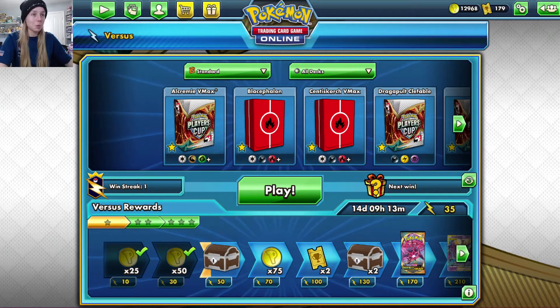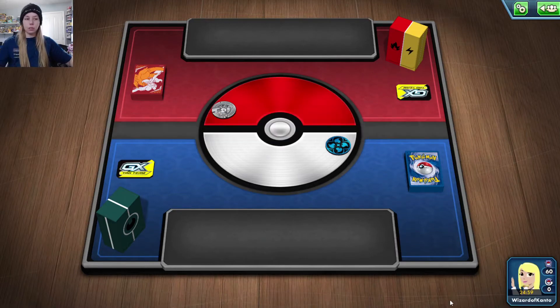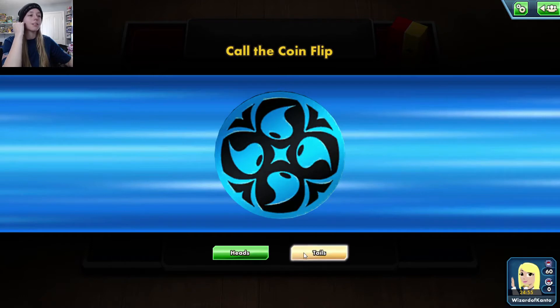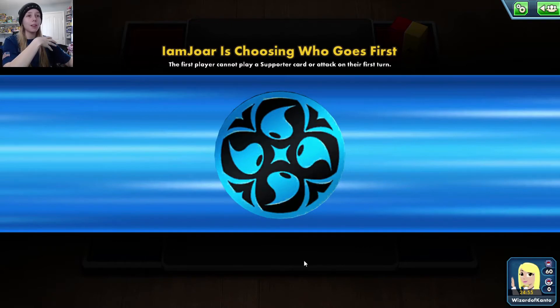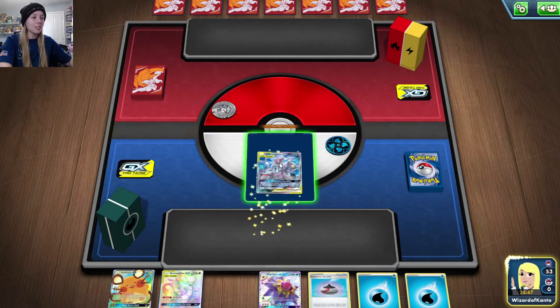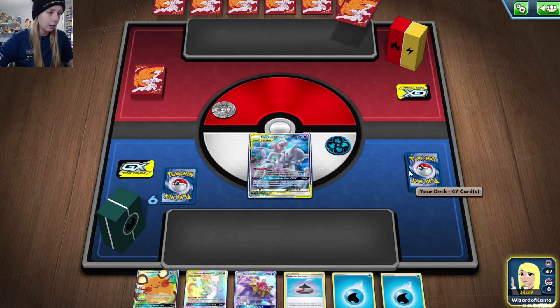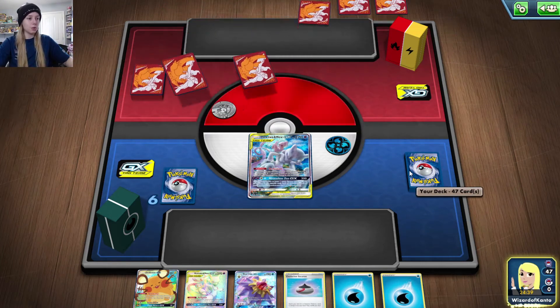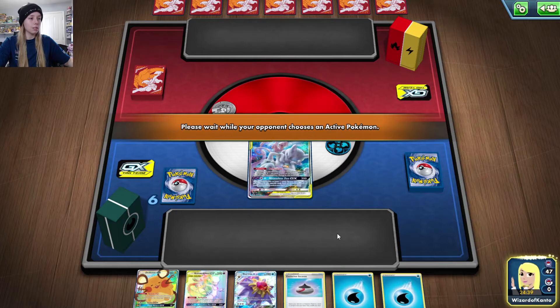Alright — electric and fire. I think this is a Reshiram and Zekrom deck, which has become super popular. Actually, going first is a great start here. Having Dedenne lets us get both Starmie and Blastoise GX into the discard, and we have two water energies, so we can be perfectly set up for next turn. I'll put Mewtwo on the bench — let's check with Evolution Incense if one is prized. We'll use that to grab Blastoise.